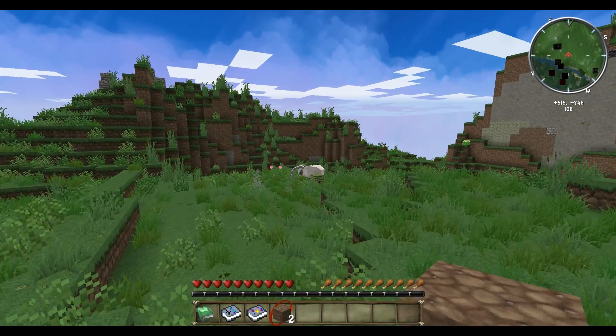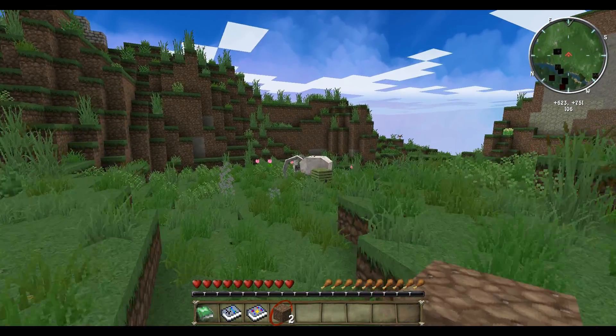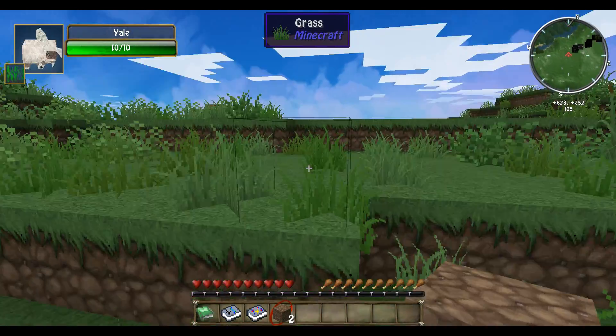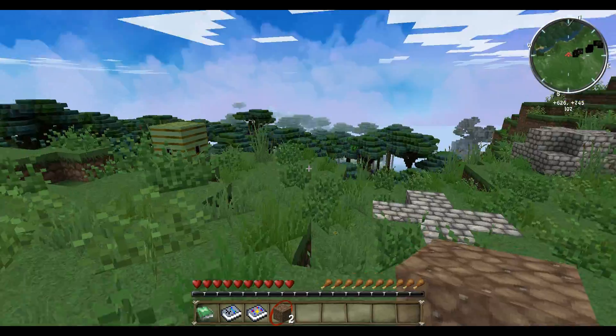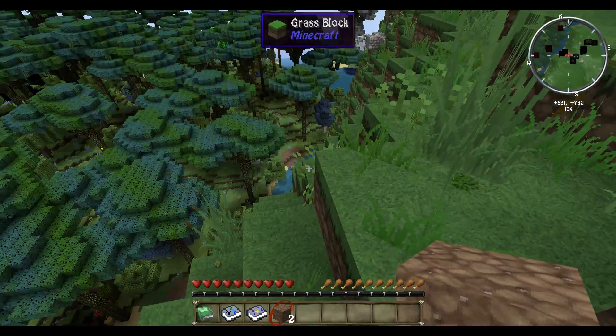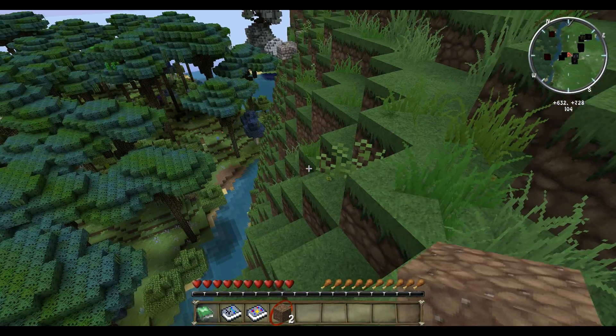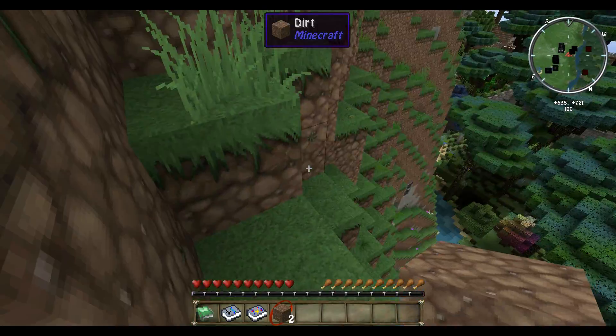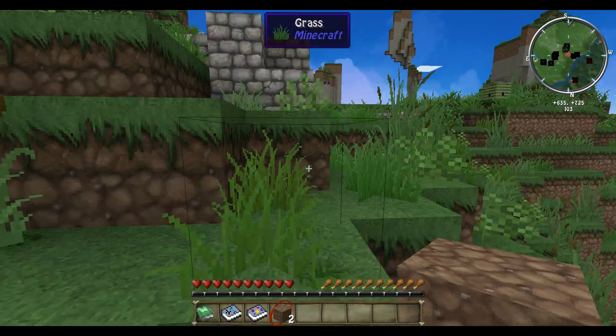As you may have noticed, I do have Lycanites mobs. I've turned off events because I think they're silly and annoying, and they kill me a lot. And some of the more deadly mobs that crop up unexpectedly for no reason at all will also be taken out, or at least have their spawn rates reduced.